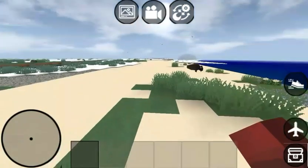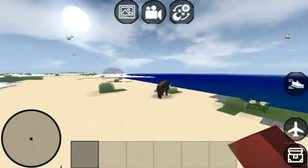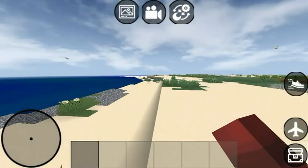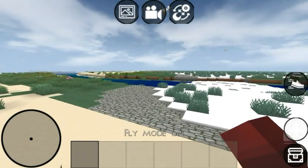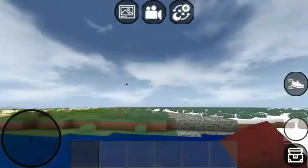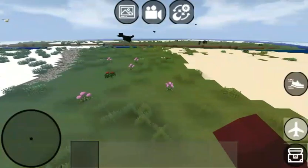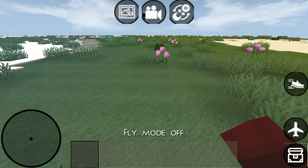Alright, the world loads and it looks very similar to Minecraft. We've got some seagulls. I think I just scared a bull into the water. There's an airplane - oh, fly mode! Look, no elytra needed. Let me take fly mode off and get back on the ground.